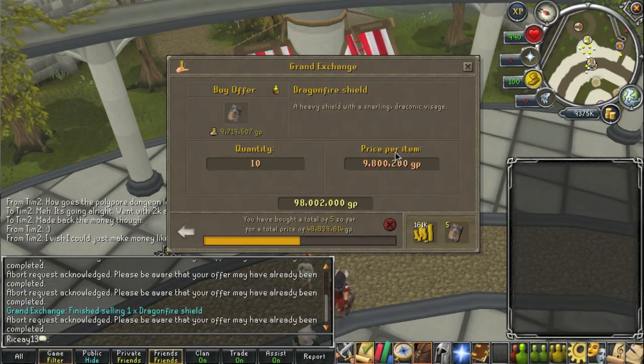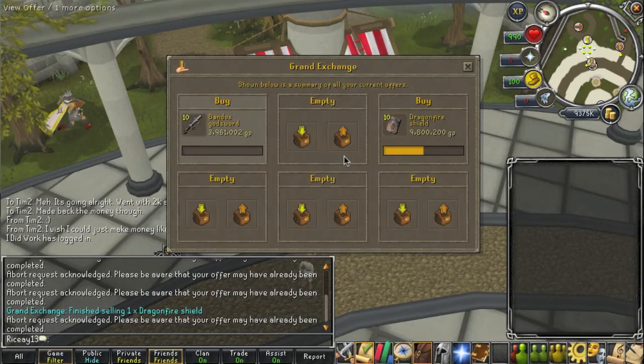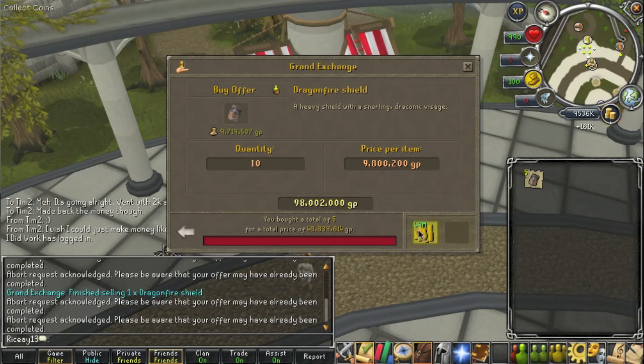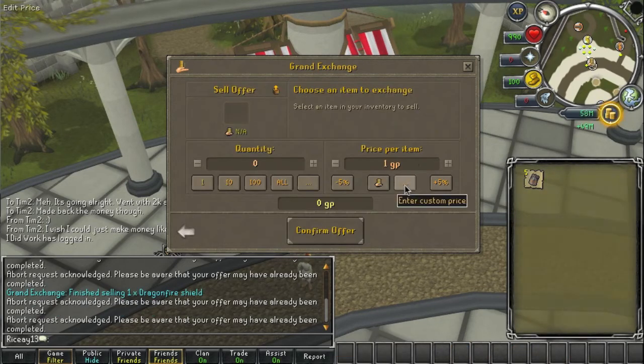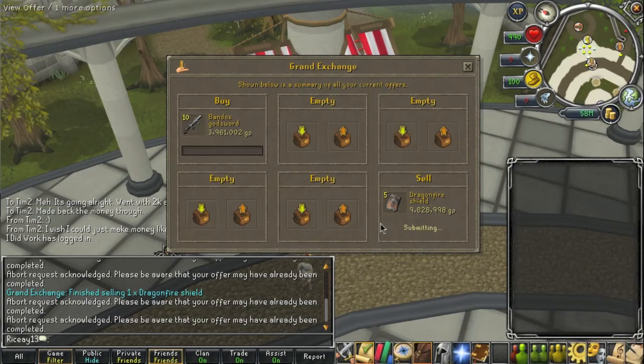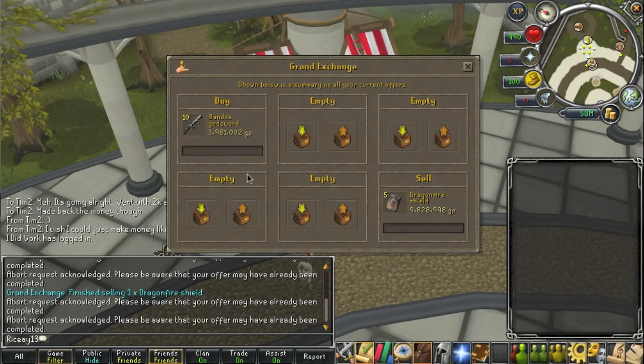It looks like five of the Dragonfire Shields bought. We still have that 160k that we got on those first two. So I'm going to take those five out, abort the offer, and put them in for 9.828. If you remember, the price at which we sold ours earlier was 9.835, so it's just slightly under that — anywhere within that range is good. And there you go, one just sold — we basically just made another 30k right there.